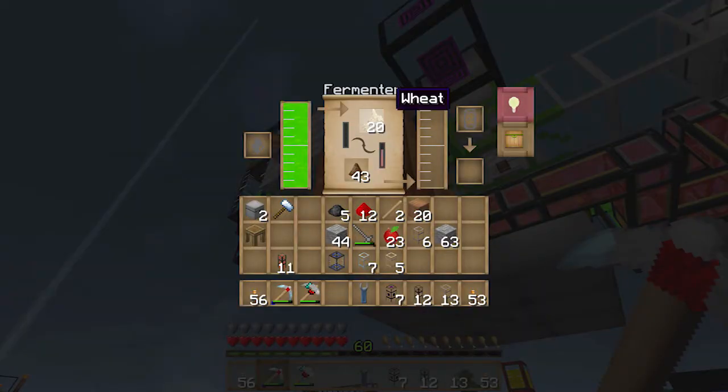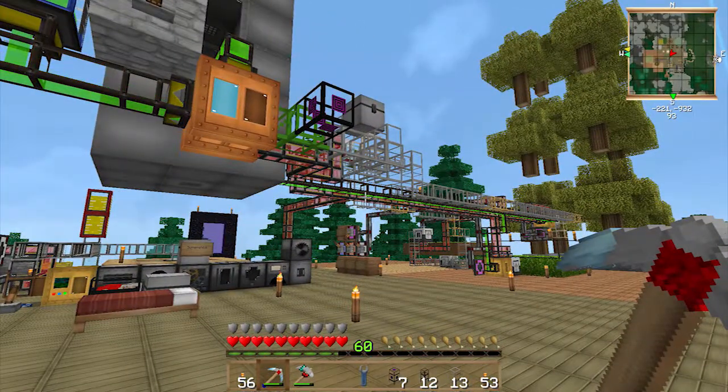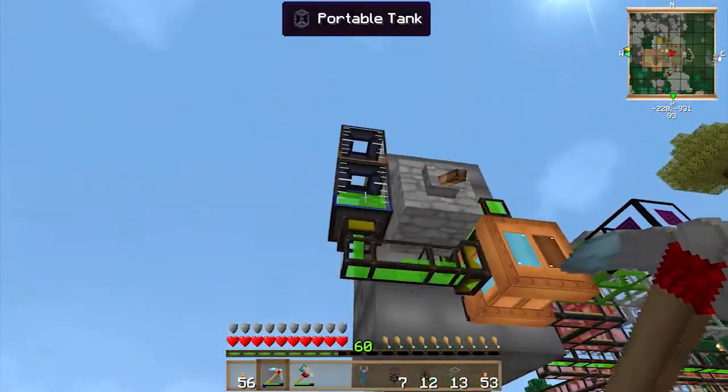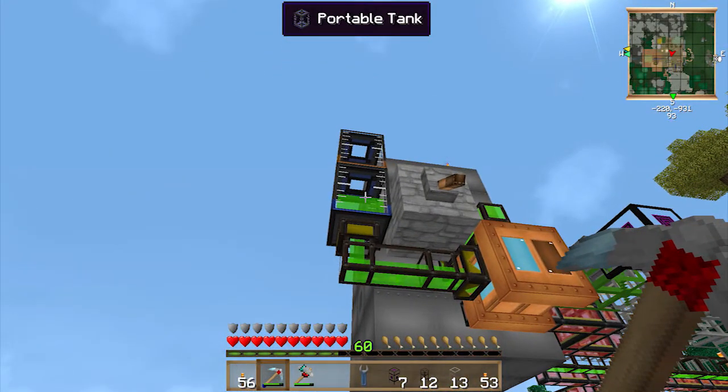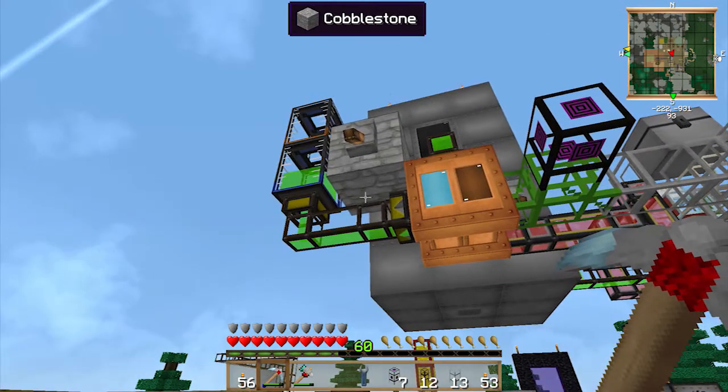There we go — now we've got more wheat in there and we're producing biomass, awesome. I think that's about it for today. Next episode we're going to be converting the biomass into ethanol, which uses a tiny bit of power but produces more power in the long run. So till next time guys!